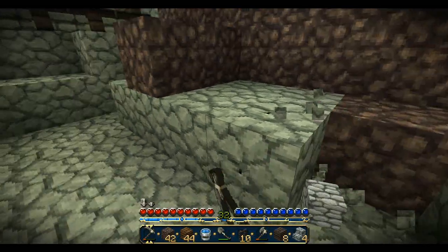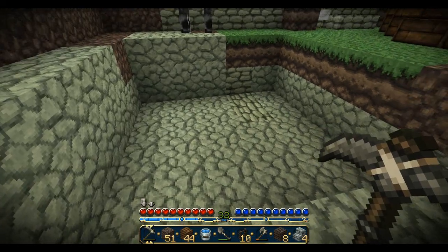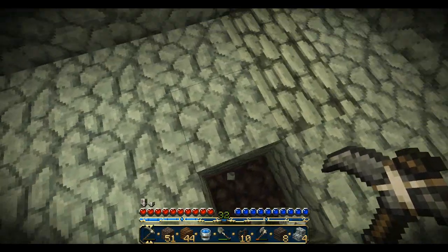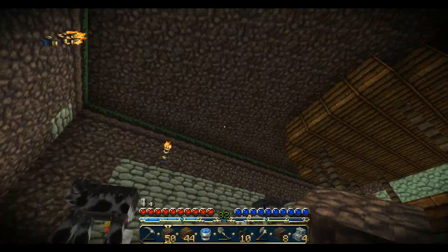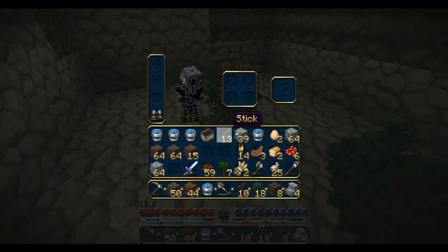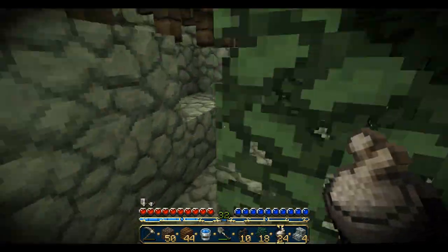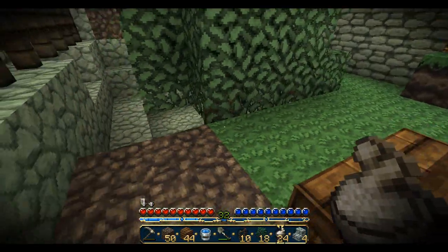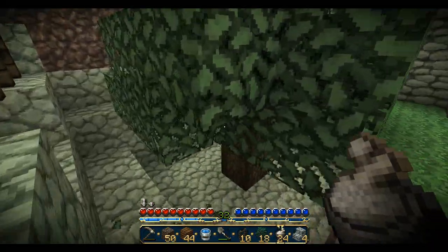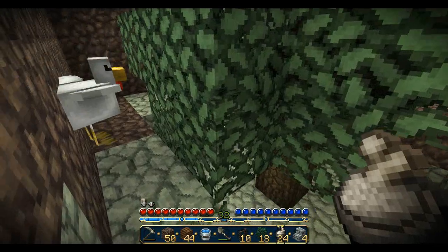I just need to go this other layer down. This area is actually five by five, so I think right here is the middle spot. I'm gonna put a piece of dirt right here and plant the tree. I'll go with oak trees because the jungle ones are too large. I think I have bone meal — and we got a tree! I'm gonna have to dig this out a little more, and get rid of some branches — it's got a few too many taking up too much room.